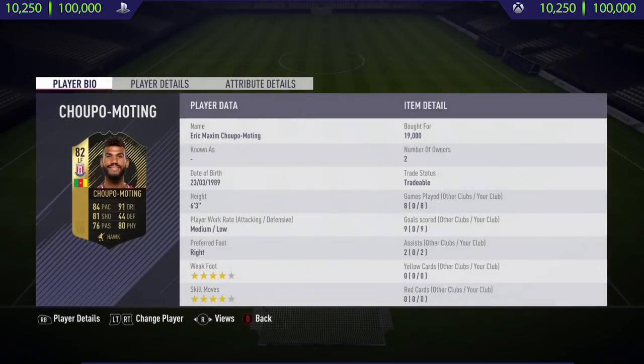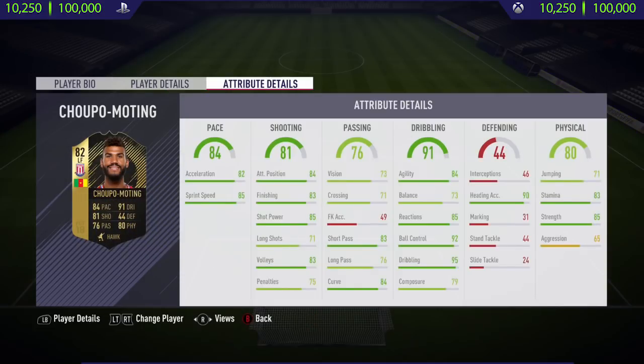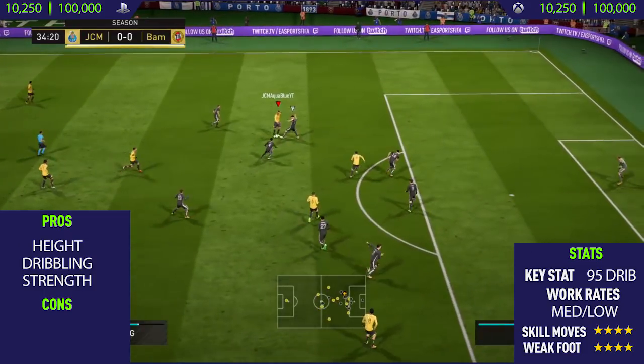Hi guys, Jason here, welcome back to a brand new FIFA 18 player review. In today's video I'm going to be reviewing the 82-rated inform Cheikh Moutong. This guy's got a huge upgrade from his normal card, especially in the dribbling stats — he's got 95 dribbling as his in-game stat. He's also really tall with decent acceleration, shooting, and passing stats.